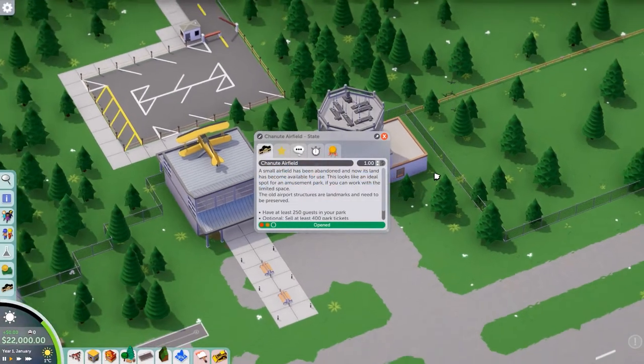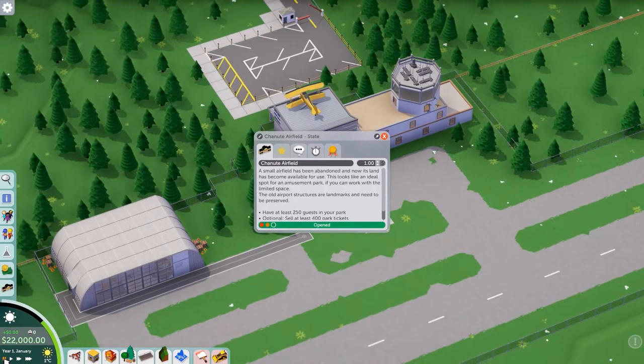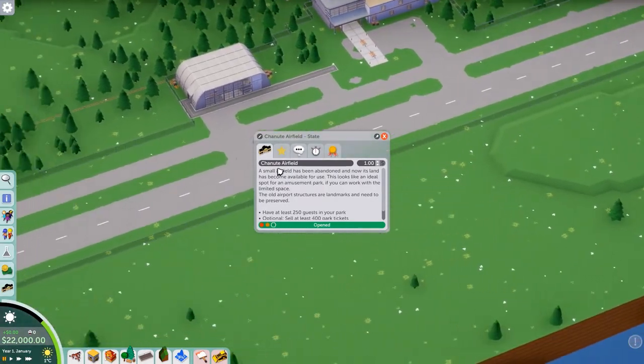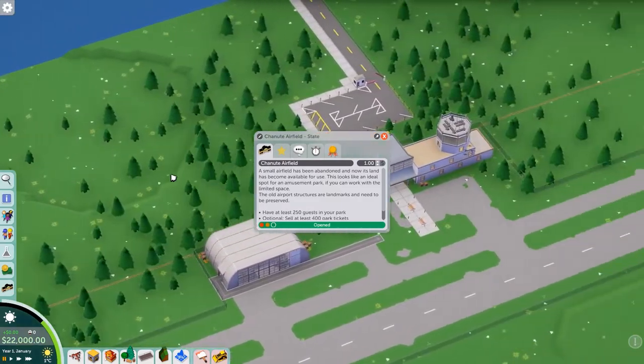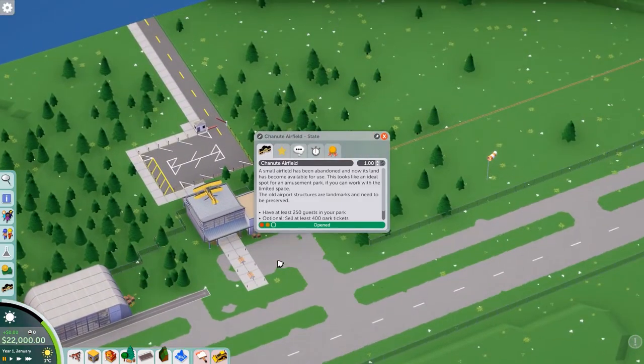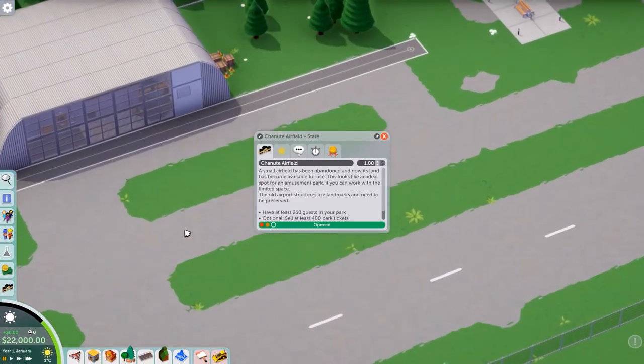Here's Chanute Airfield. It looks like all the old aircraft structures need to be preserved. I don't think that goes to the point, but I have no clue. I wonder what we can do with that.